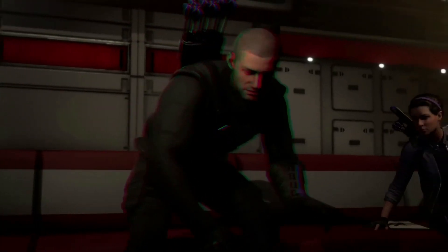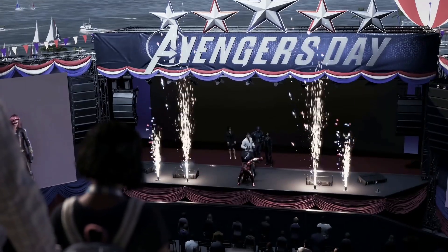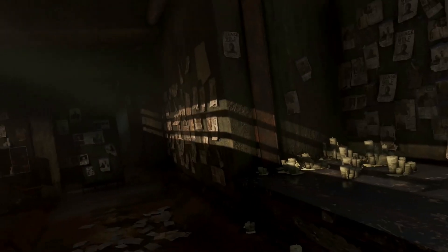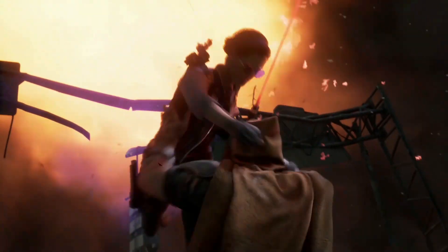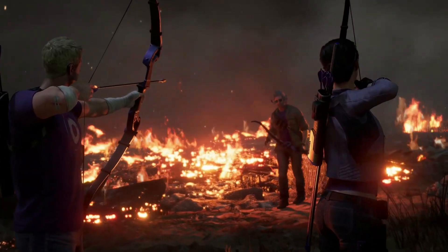We first met Clint in Kate Bishop's operation Taking Aim, where she brought him back from the brink of a huge AIM conspiracy involving the manipulation of time itself. Operation Hawkeye: Future Imperfect marks Chapter 2 of Season 1, where we continue diving into the consequences of the Tachyon project and come face to face with a possible future where all hope is lost.